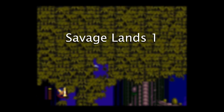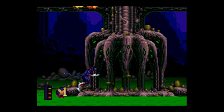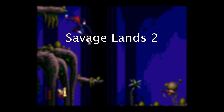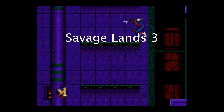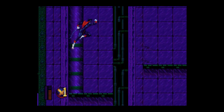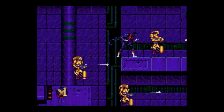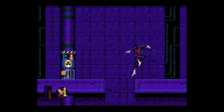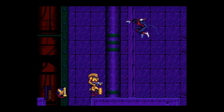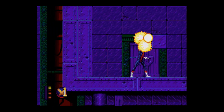Savage Lands 1. Nothing too complicated here — just memorize a path, move well, and avoid all the things that want to damage you. Savage Lands 2. Same as Savage Lands 1, but simpler. Savage Lands 3. It's easy to get hung up by projectiles and lag, but don't get flustered. There are a few shortcuts you can take. To exit, you have to clear out the blocks — crouching punch can take out the bottom six pretty quickly.